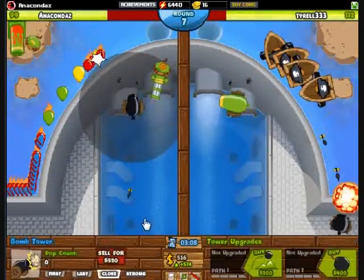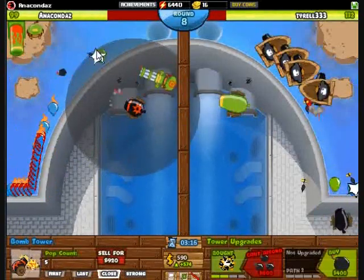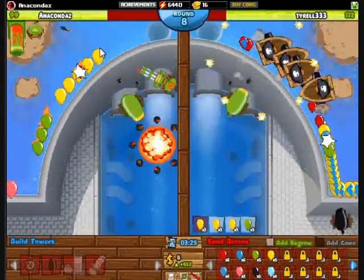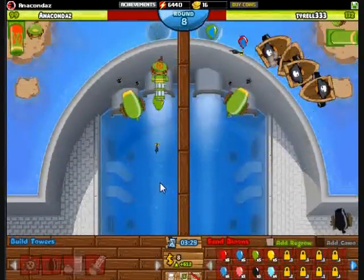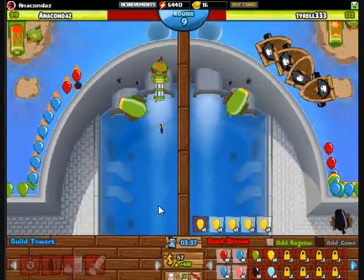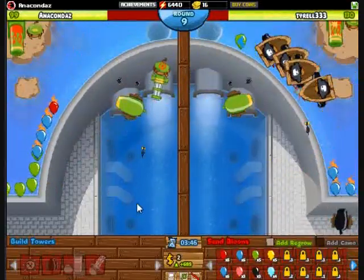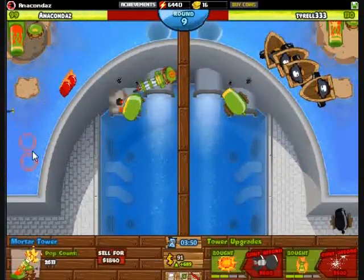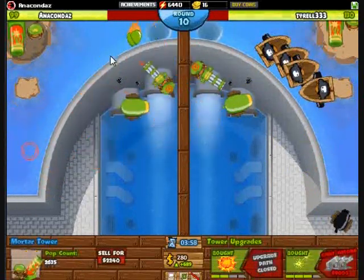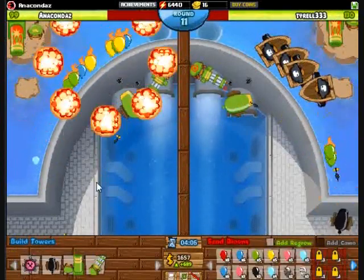1-1 dartling by round 6, and then a 3-0 cannon. Something you may notice throughout this game and the other games is that I do some dartling stalling. Basically what I do is, on purpose, I will leave the last balloon on the wave alive for an extended period of time, just so the round goes to its latest extent. That works out really, really nicely — dartling stalling like that.